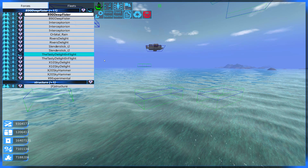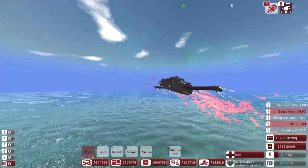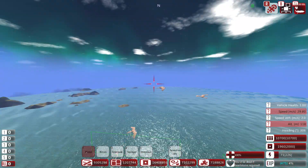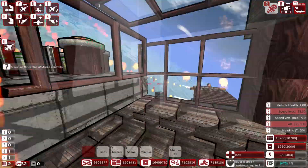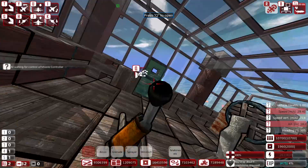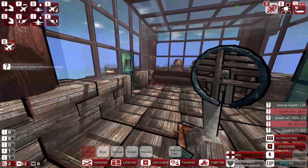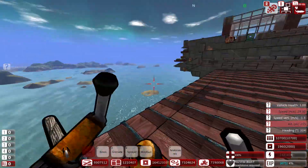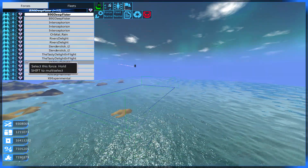We've also got the Tasty Delight in Flight. These names I gave these are awful. It still flies - it's amazing, look at it, it still works! She's beautiful. I love giving these big areas to stand in, walk around in. Beautiful. We've got the fire control system right here. We can pop open the doors and walk out on the wings. Who wouldn't want to do this? We're cruising, baby. There's the Tasty Delight.